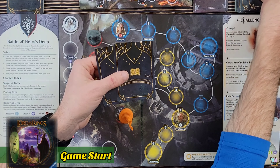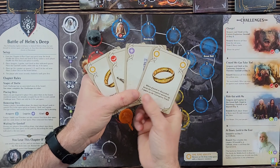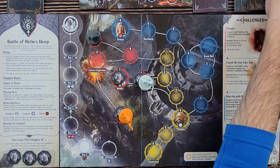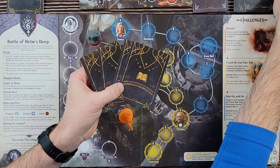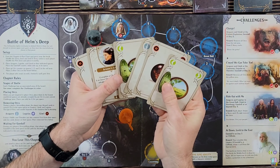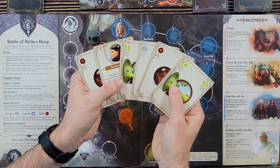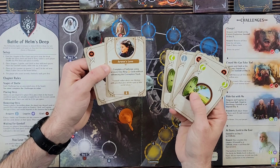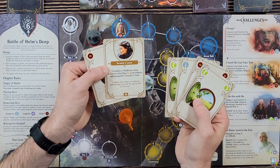I'll get my cards — I've got four cards in hand: two rings, a red, and a purple. We've got the trade hand: one, two, three, four, five, and six. We've got an orange, Arwen's Love, two greens, a gray, and another orange. Arwen's Love is a card I earned earlier in the campaign — it says to complete a challenge using one or more ring cards without advancing the corruption track, so that might come in handy later.